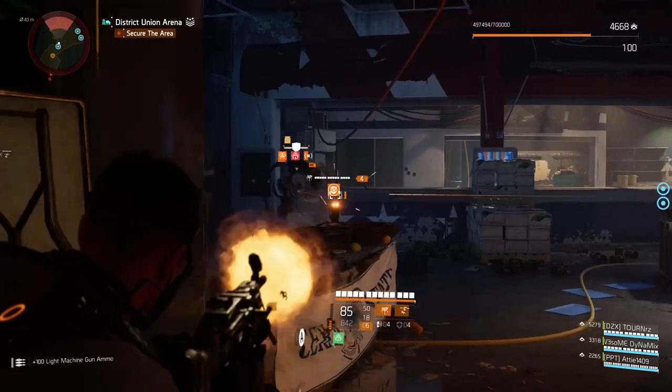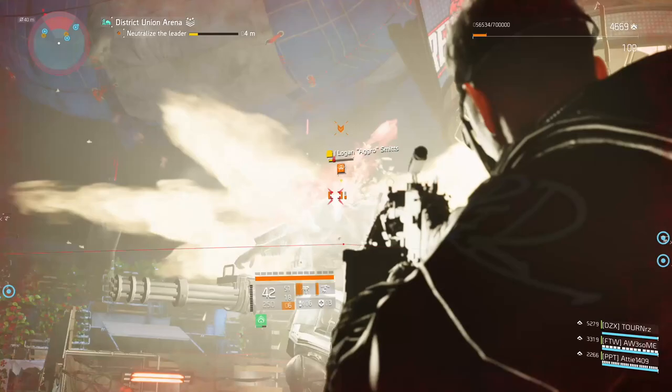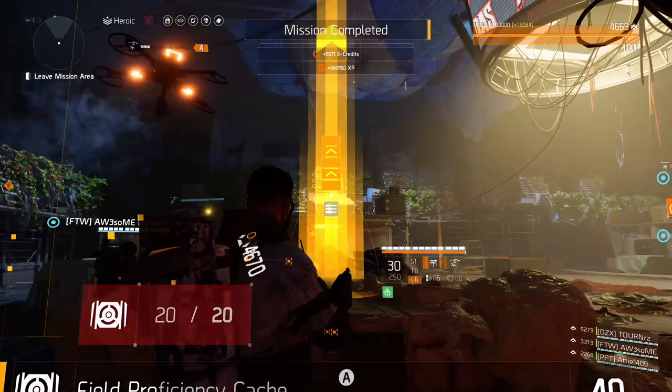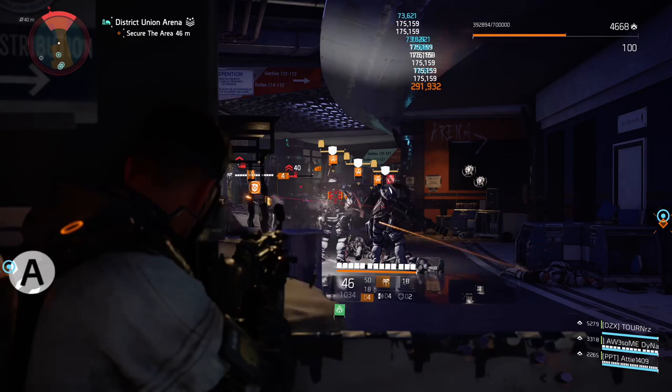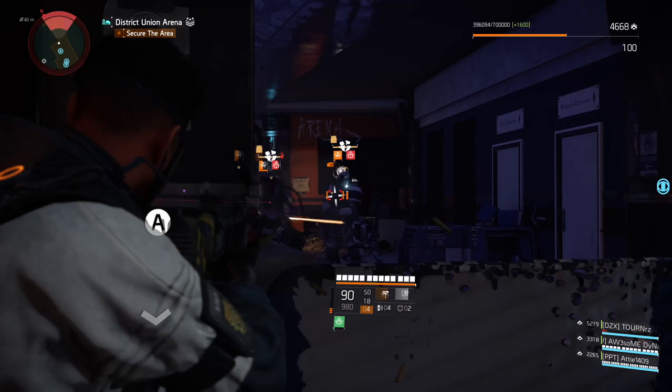This build is absolutely bonkers. I'm using Dilemma with some underrated talent synergy such as Unstoppable Force. I'm using Unstoppable Force, and if I have to be honest, this build is kinda unstoppable DPS-wise — you will be up there because Dilemma is absolutely amazing.